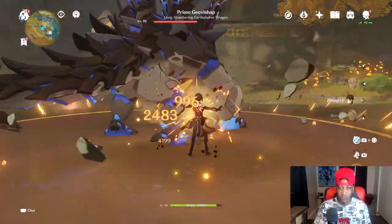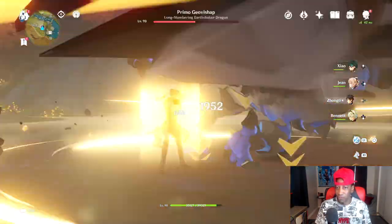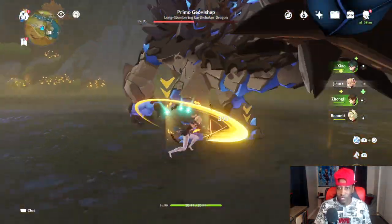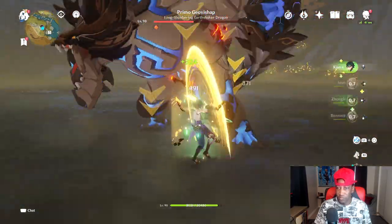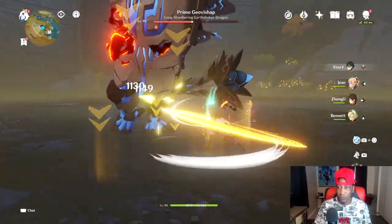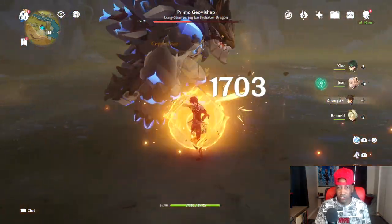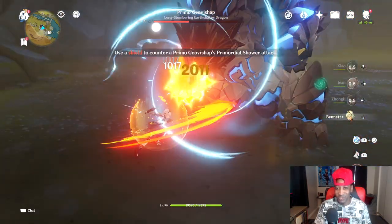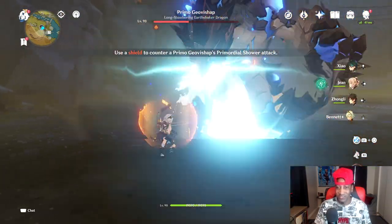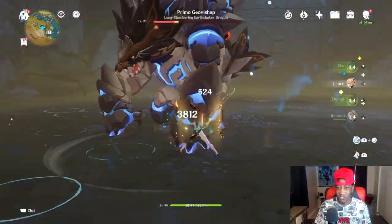Now we got Zhongli ready, let's go ahead and throw down the meatball. We'll have order, and then bring her back up. We've got to get some ults going, get some energy back to the team, get Xiao back out there, get some air going. Some Anemo — okay good, Jean's got her ult ready to go. Let's go ahead and put the shield back up with Zhongli so my team doesn't take any damage from this giant monster. He's going to do all of this stuff and it's just not going to do a bit of good against my team.